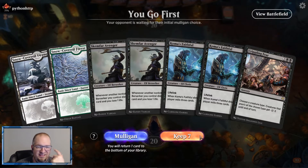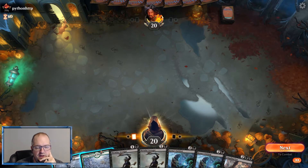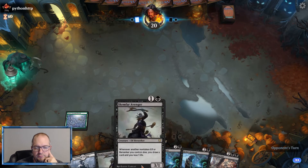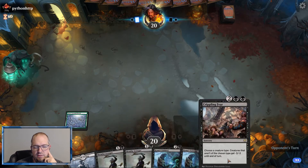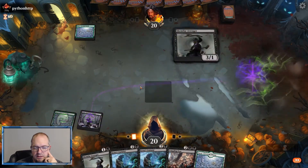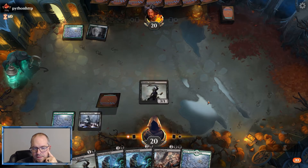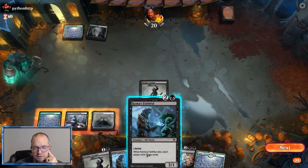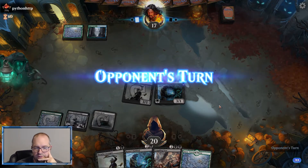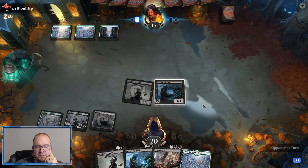Okay, pretty okay hand, I guess. Oh — well, at least if they kill the Scimfars, once we get a couple of them up we can have a little card draw. I do like these guys a lot — they do work pretty well. Being somewhat protected from board wipes is pretty nice. This is actually maybe going to go well for us. Get the Faceless Haven out, Koma's Faithful, curving out hopefully. Play another Koma's next turn.